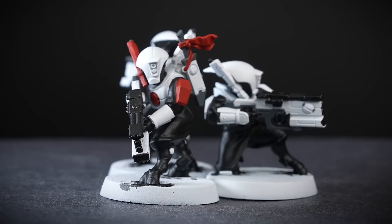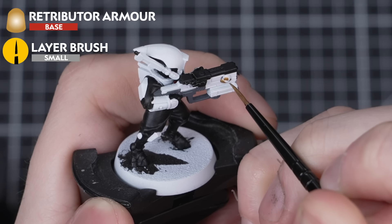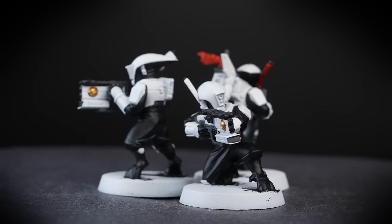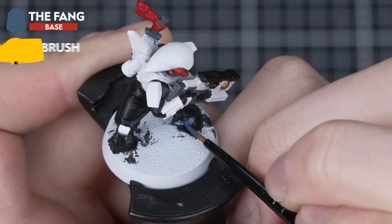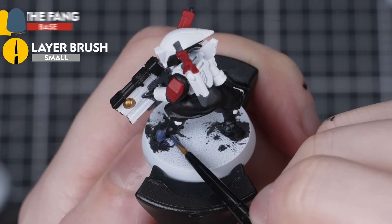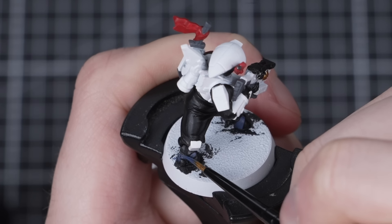Just a couple more base coats left to go. For the gold, I'll be adding two thin layers of Retributor Armour on those awesome rivets — on these guys they're just on either side of each Pulse Carbine. Then to finish up the base coats, we just need to add two thin layers of The Fang to the hooves. This is one of my favourite features about the Tau — this tiny detail makes them feel so much more alien.